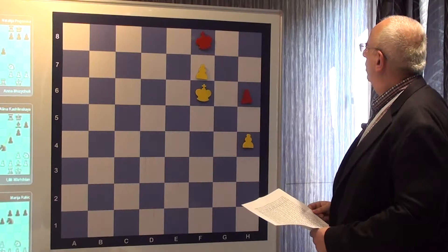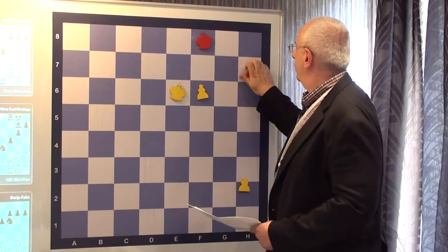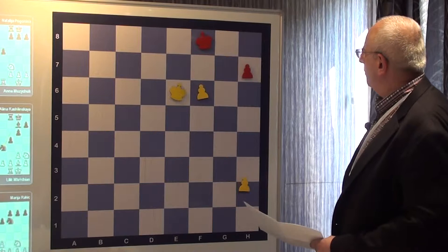I think first we have to play F7 and then see whatever happens. Whatever he plays with the Black pieces, we will handle it. So this was the first one — F7 you play here.